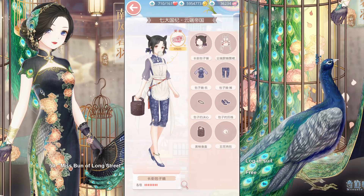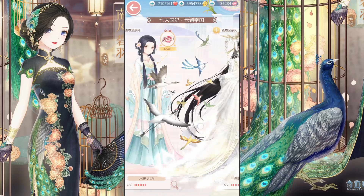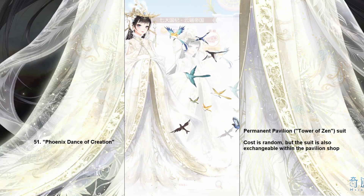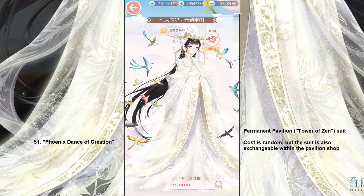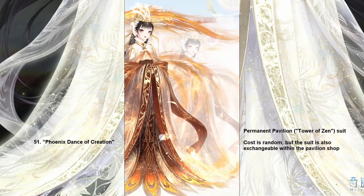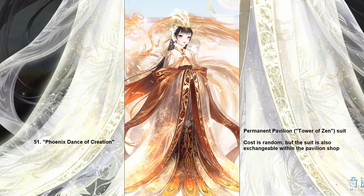Miss Bun of Longstreet — legend says she makes the best buns in the entire Mira Land and she has a store on the Longstreet of Cloud. She comes with an apron and a bucket of meat buns. The suits we already have we skip, but this one we don't have: Phoenix Dance of Creation. She is the suit from a permanent pavilion called Tower of Zen that we should be getting sometime in the future. You can either pull her from the pavilion or exchange her. Here is her gorgeous recolor — look at the fiery phoenix in the back, it moves too, and parts of her dress move so it looks like she is on fire.